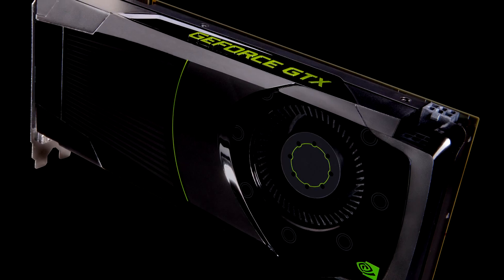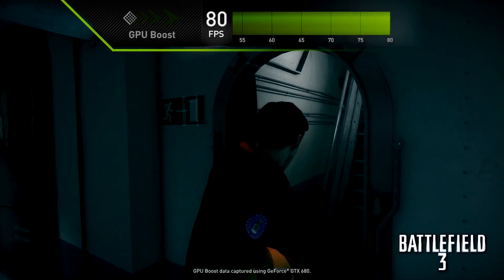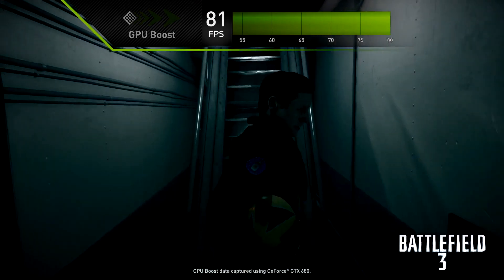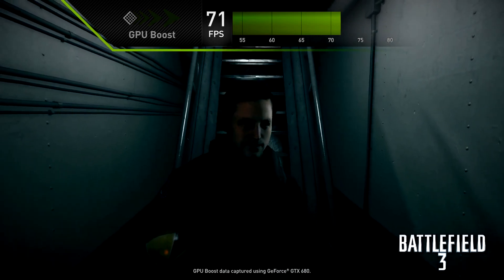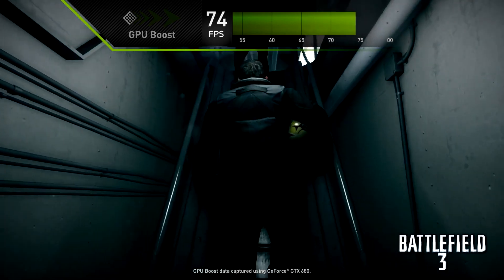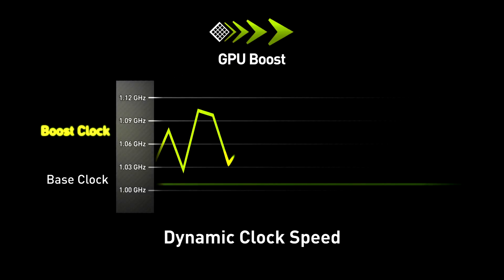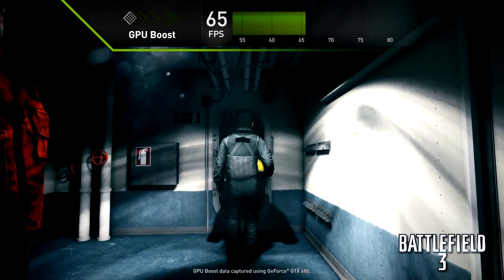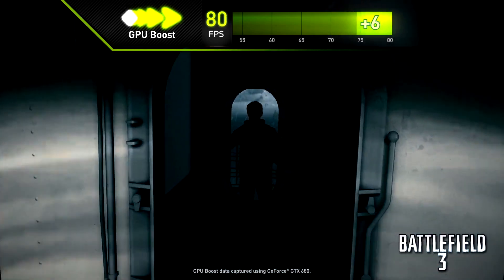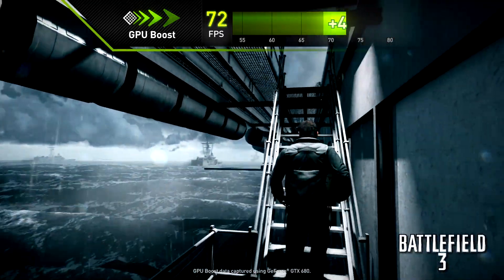We invented some new technology that goes hand-in-hand with this graphics card. The first one we call GPU Boost, which boosts your clock speed when you're playing certain games. We used to set our clocks based on the power consumed when running a really stressful application, but we found there are a lot of 3D games that actually don't consume that much power. GPU Boost lets us convert that extra power into increased clock speeds automatically. The result is a boost in your GPU clock that results in increased gaming performance.